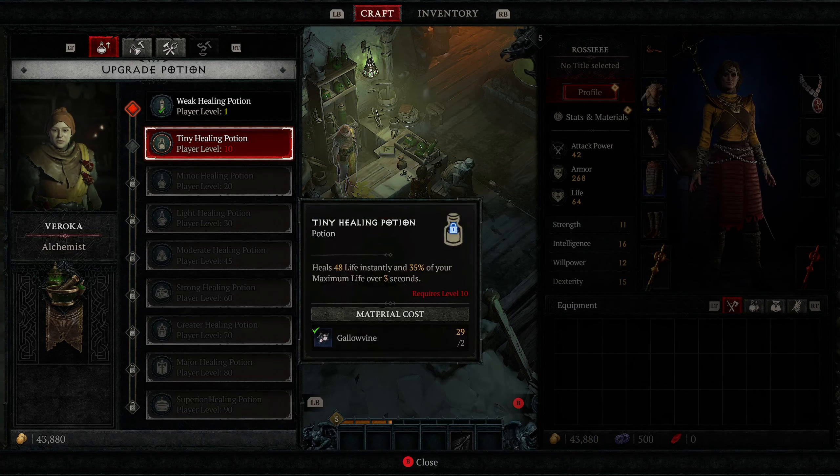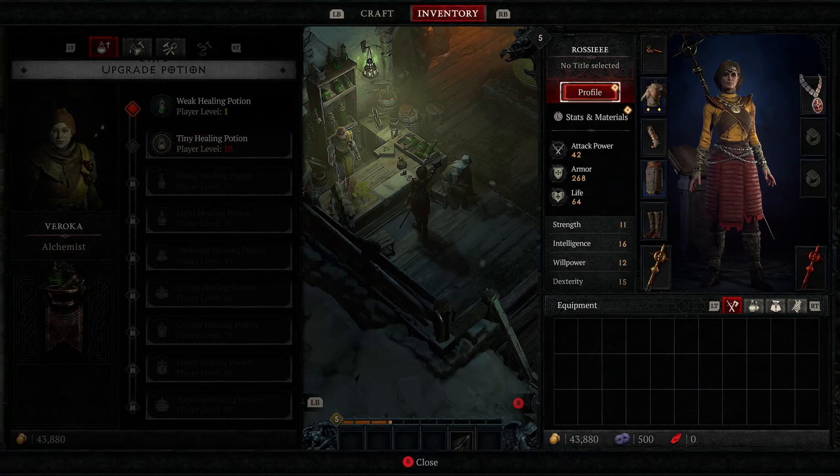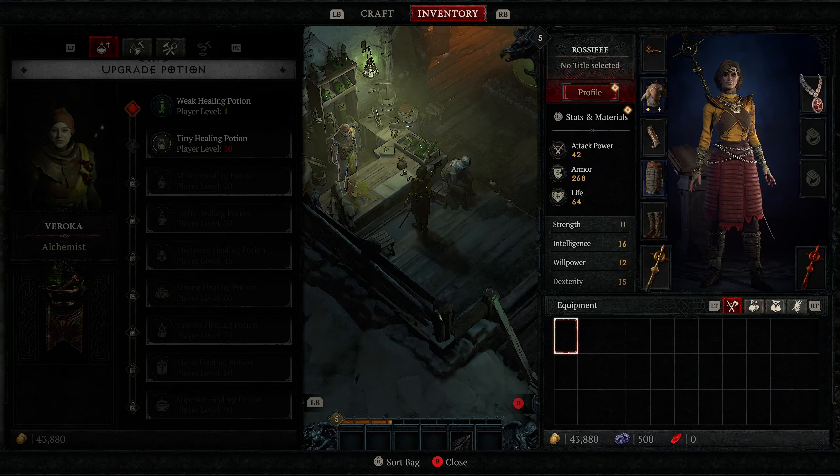A tiny health potion - we have to be level 10 for that, we're not quite there yet. We have enough of the material; we have 29 Gallowvine and we need two. So if we were level 10, we could make a tiny healing potion, which gives better healing - it heals 48 life instantly and 35 percent of your maximum health over three seconds.